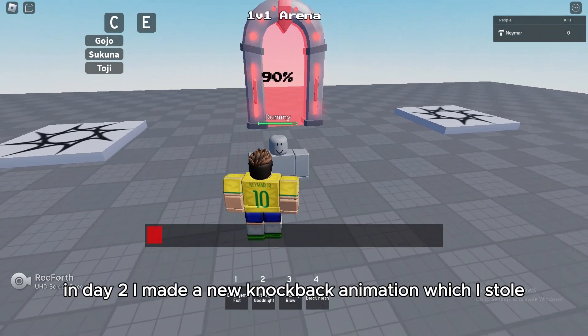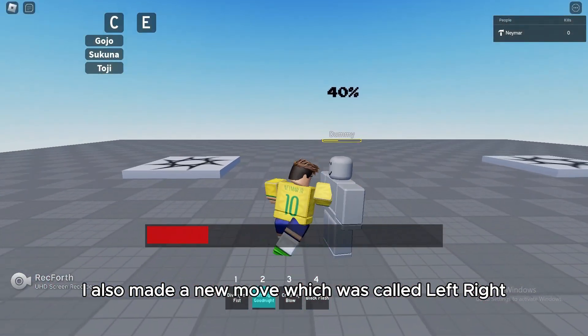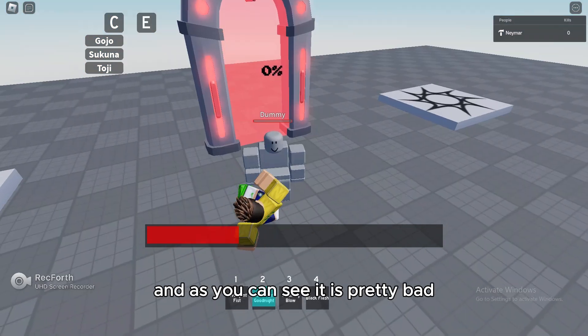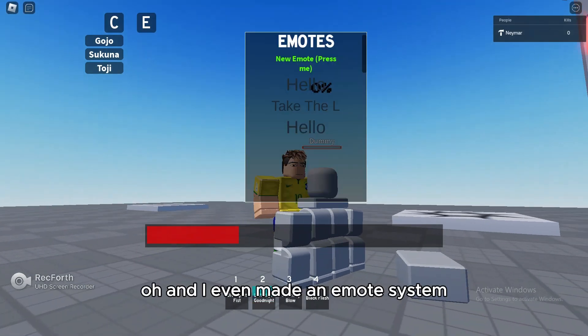In day two, I made a new knockback animation which I stole — I mean borrowed from the toolbox. Other than that, I also made a new move which was called Left Right Good Night. It was part of Sukuna's base move set, and as you can see it is pretty bad — don't worry, most of the animations including this one get fixed. And I even made an emote system.